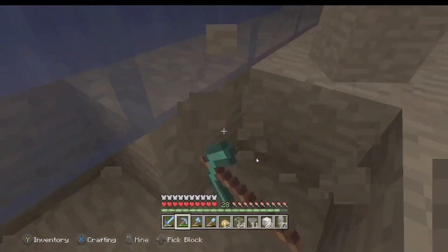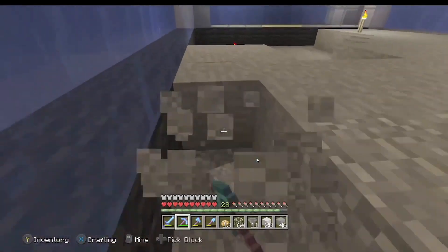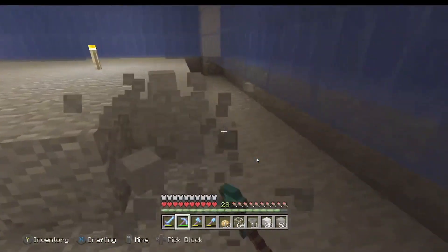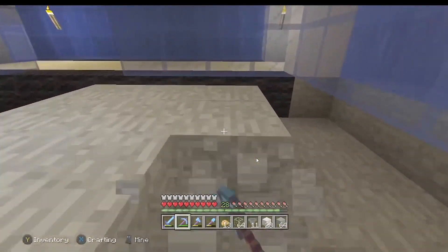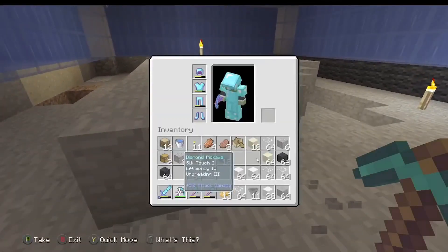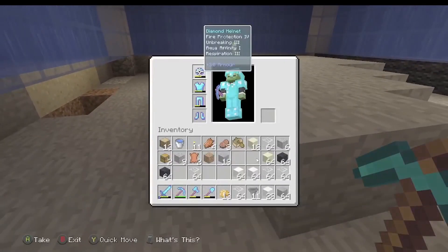By the way, that's a zombie spawner over there — it's not a mob farm, just a zombie spawner. So I'm going to dig all this out. We're building a cactus farm today. Also, I went to the End and fought the Ender Dragon — I have a really good helmet now with Respiration.